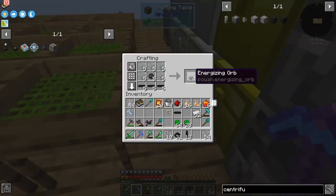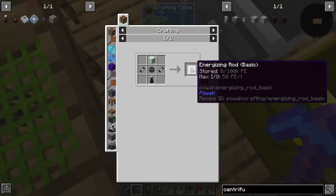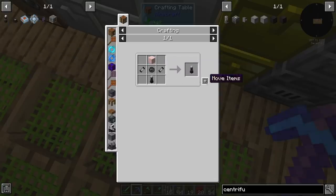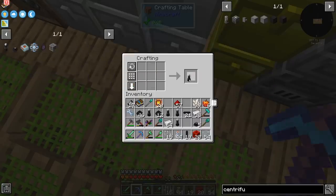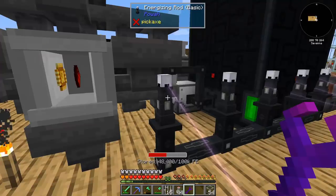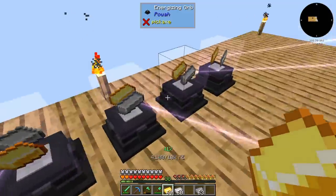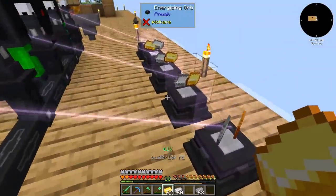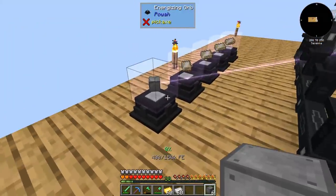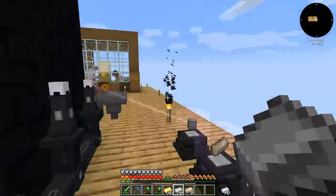We're going to start with five energizing orbs and we also need the energizing rod. We can make five. Can we also upgrade it to the basic tier? Five blocks of quartz, and I have to do the upgrade one by one because they don't stack. We put the rods on top of a cable, the orbs in front of them, and we just link them using the wrench. I'm going to use four of them to get the energized ingot and the rest to upgrade steel blocks into centrifuge blocks. And our reactor is not keeping up with the power.